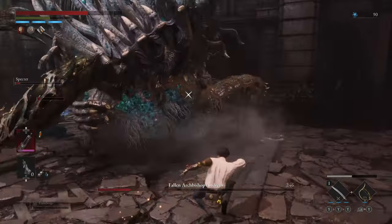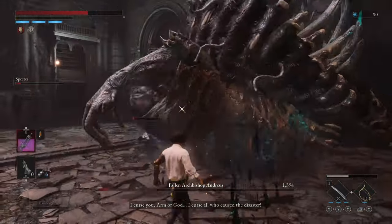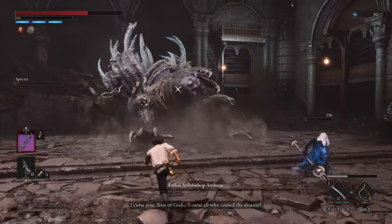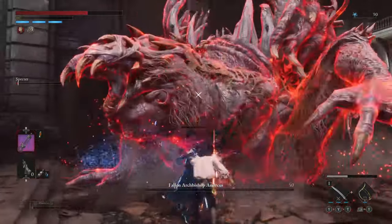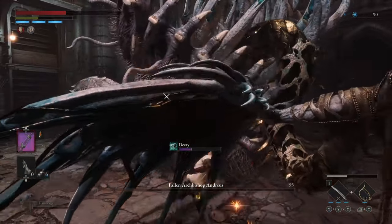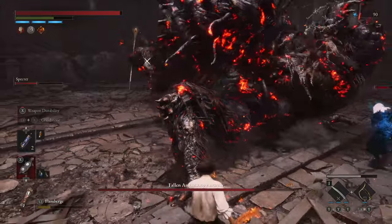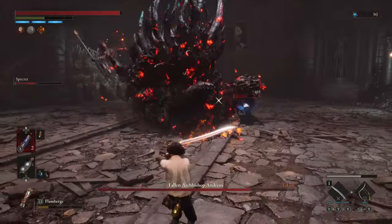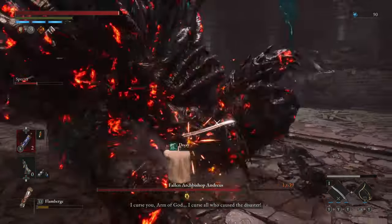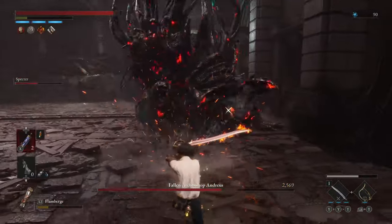I went in there and burned him. The NPC — the MVP right here — I thought they were dead, but they're still going. Maybe I got lucky because the NPC survived and was able to help me out and put in a little bit of damage. I just went in there and hit the damn thing. You just kind of be aggressive, get in there, hit the body. I would say, just hope your NPC survives. If not, I would probably try and stay in front of the monster face and hit that part, and focus on the rest only when you absolutely have to.